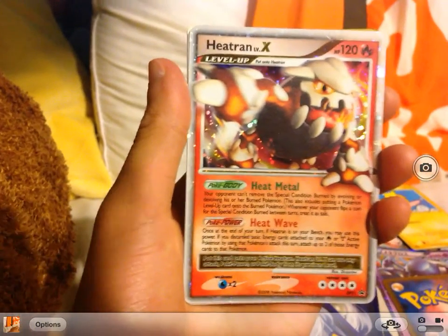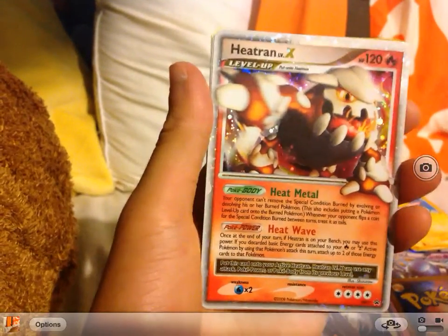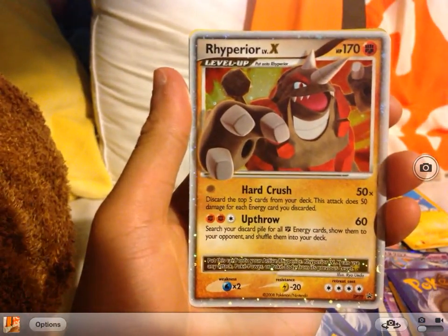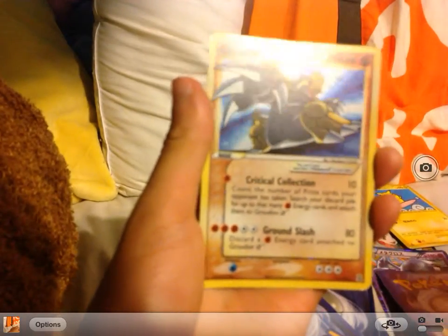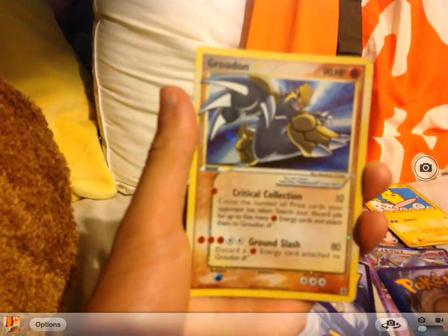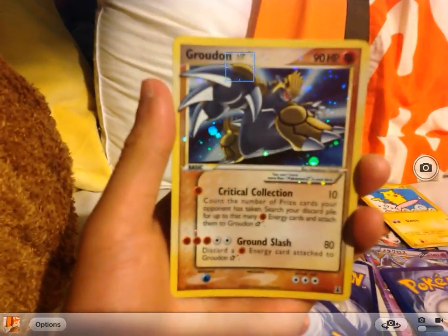This is Heatran DP. I think this is from the Heatran Tin, and a Rhyperior Tin. And this is my special card — I actually found this at the garage sale as well. This is Shiny Groudon, if you see the star right here.